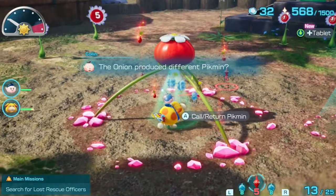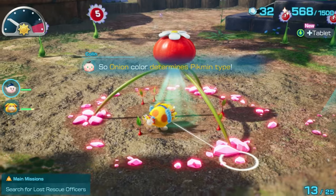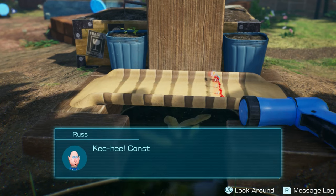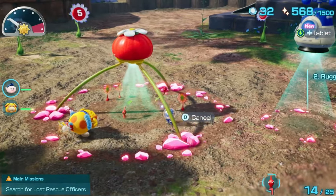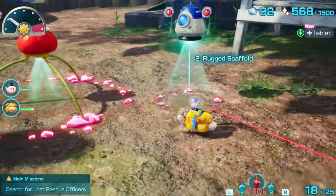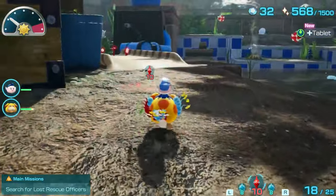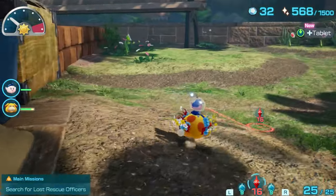The onion produced different Pikmin — so the onion color indicates Pikmin type, okay. Do we finish it? Good job guys. Construction of the clay bridge is complete — now you can come and go as you please. Cross it, admire the impressive craftsmanship. Wonderful. It seems like if we run out of ice Pikmin, the onion won't make more at this point.